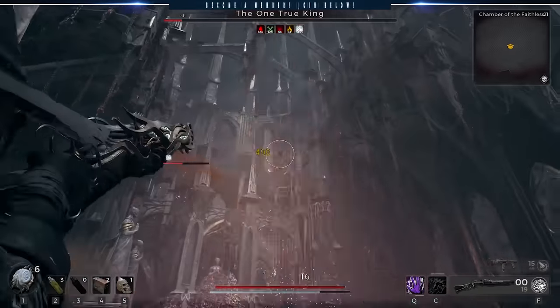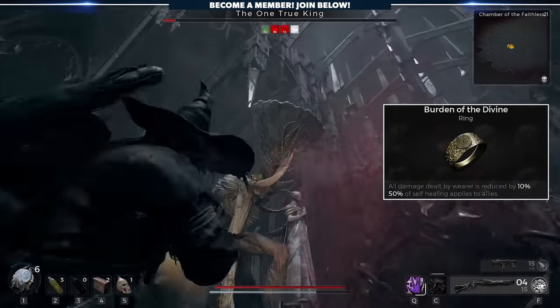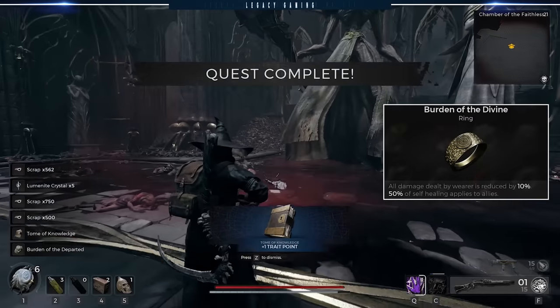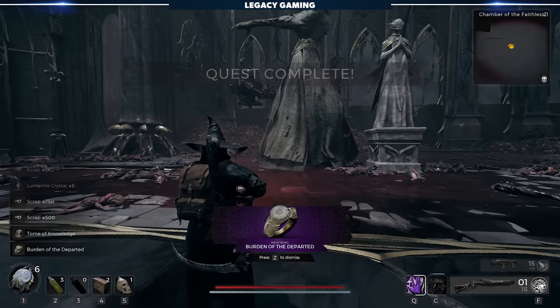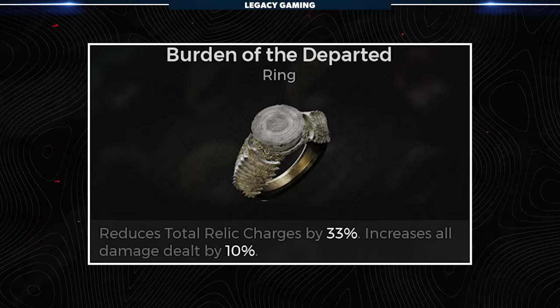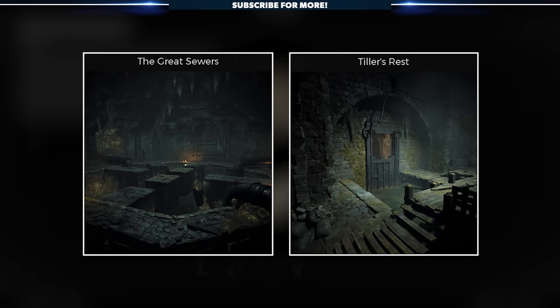There's one more quirky secret tied to the boss fight. While fighting the one true king, if you're wearing the Burden of the Divine Ring — which you most likely found in either the Great Sewer or Tiller's Rest — you'll receive another ring: Burden of the Departed. This reduces your total relic charges by 33% but increases all damage dealt by 10%. Note that Burden of the Divine has been in the game since day one.